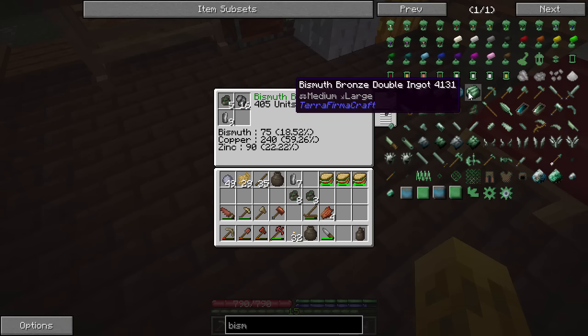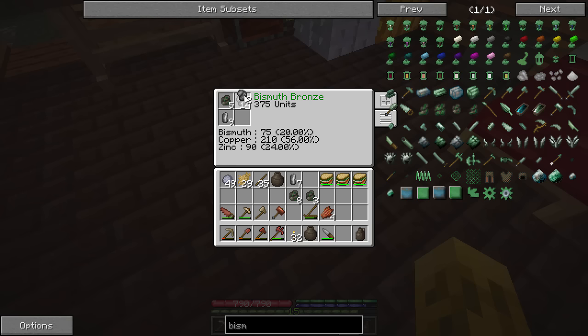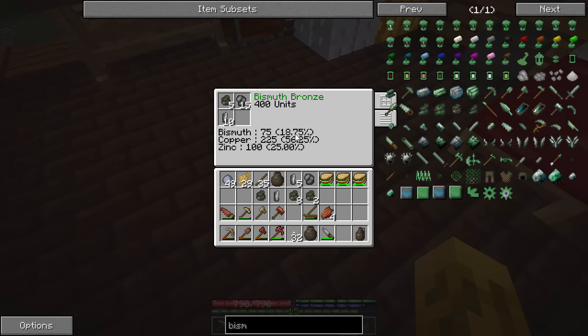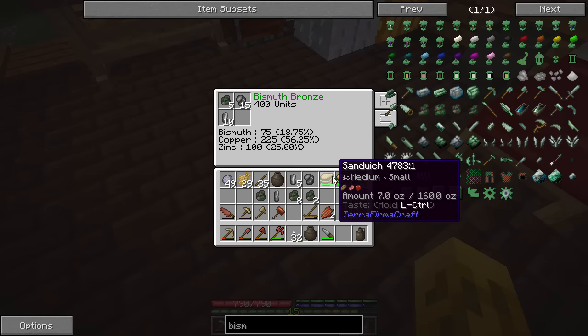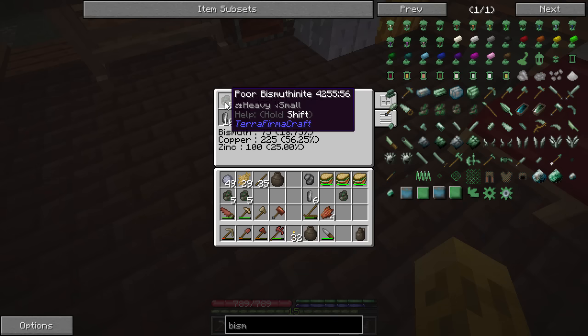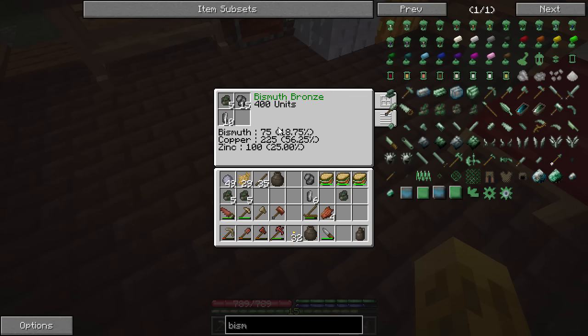I'd like to keep my copper as low as possible, so let's take out a little more copper. Trying some more sphalerite — it's tricky. The ratio that seems to work is 15 bismuth, 5 something, 15 and 10 of a particular ore. So basically 100 units of sphalerite. We'll make 400 units total — that'll be 4 ingots, enough to get going.